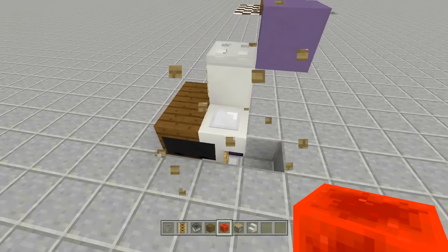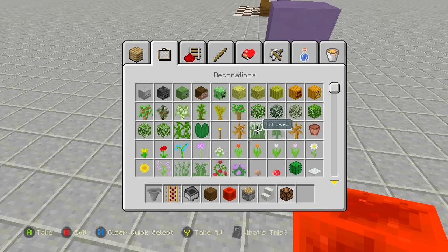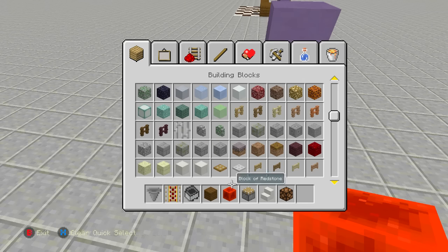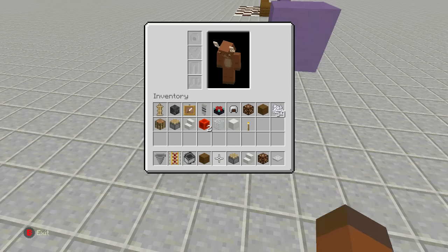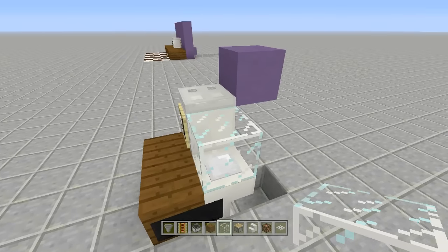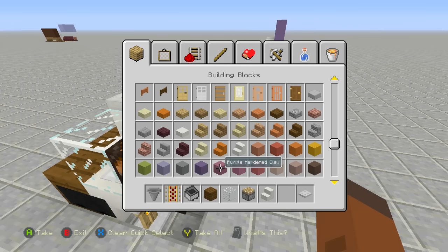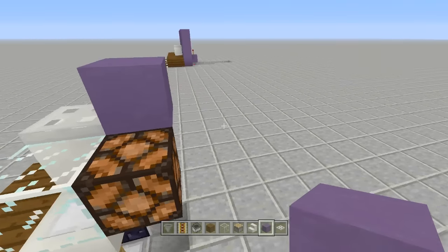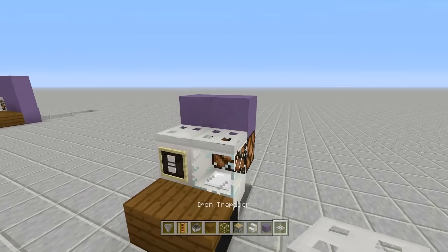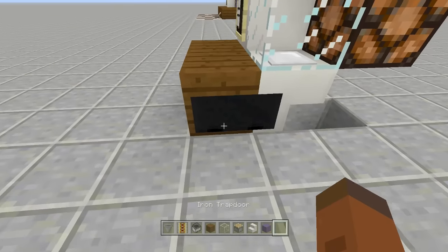Now place back the rest of the microwave — your glass block, redstone lamp, walling blocks (I'm using blue), and iron trapdoor. When we throw an item at it like this, it will funnel down into the hopper — that's where our food is going to go.